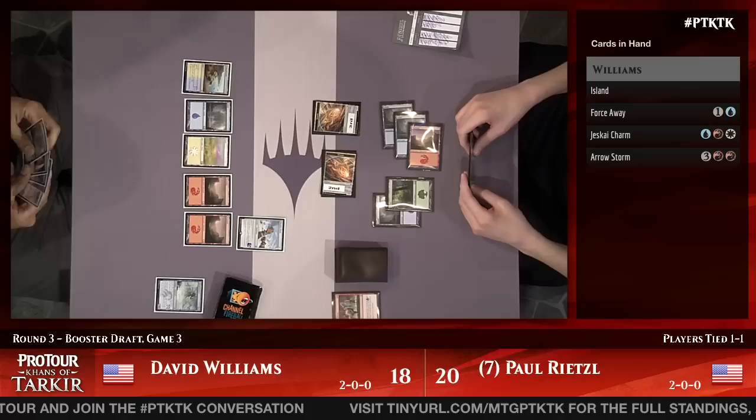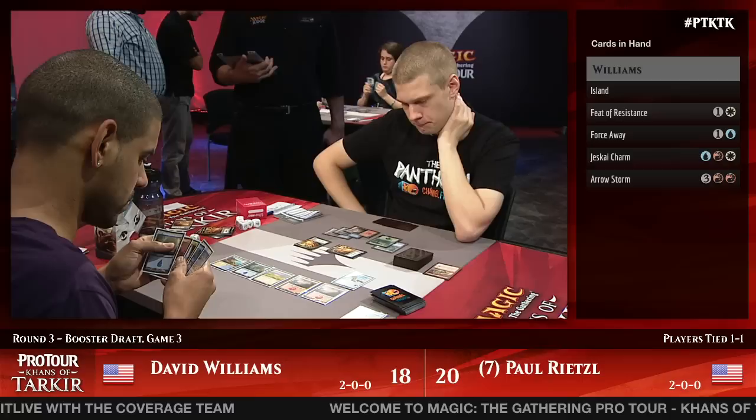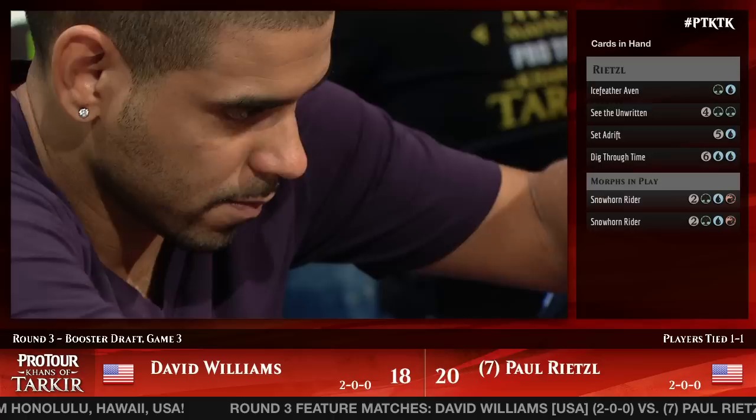There are a lot of things Williams can do — he can Arrow Storm one of the morphs, probably not Force Away it, or leave mana open for Jeskai Charm. Feet of Resistance is another great card but like Ghostfire Blade, just not a lot to do with it right now. Interestingly for Rietzel's side, he could have hard cast Ice Feather Aven but just did not do so.